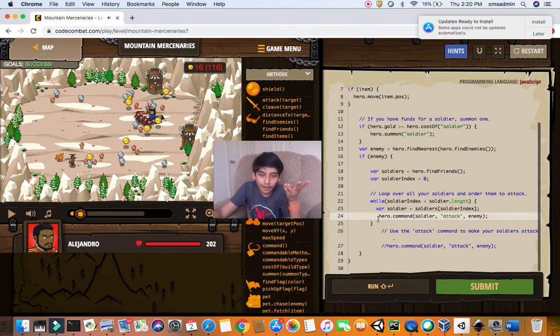We command the soldier to attack, and we ask it to attack the enemy. That's how it works with arguments and variables, and I'll be explaining that in further videos too.